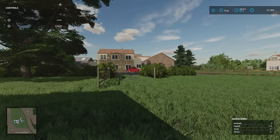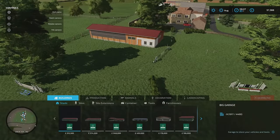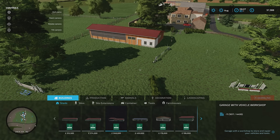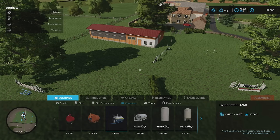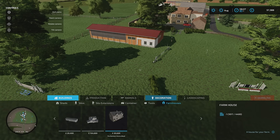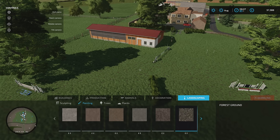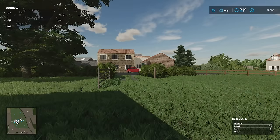You'll see linseed in the crop list — that's the only added crop type put in by SFTN. Under build mode there are no required mods when you download this. Under containers we've got a medium petrol tank, under farmhouses a farmhouse option, and under landscaping and painting a couple of extra textures for forest ground. That's everything in build mode.